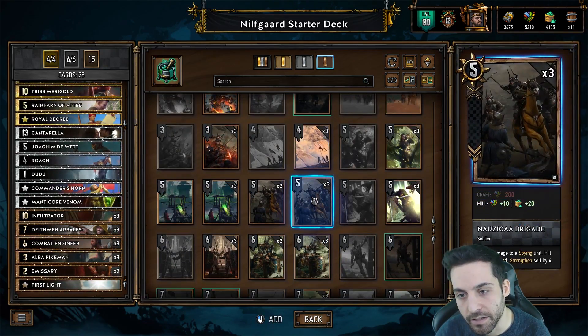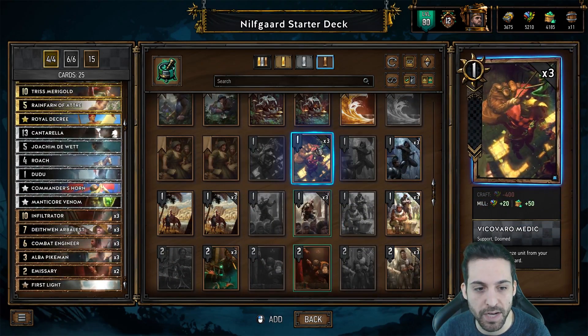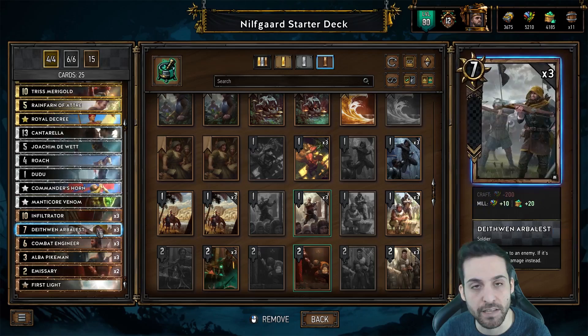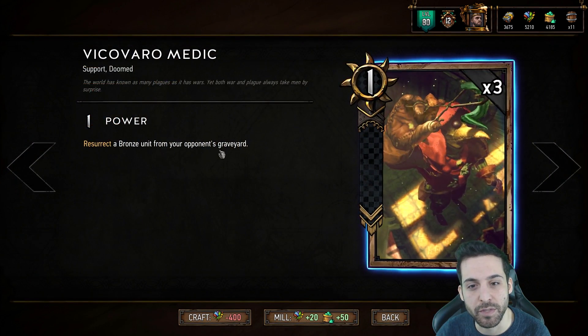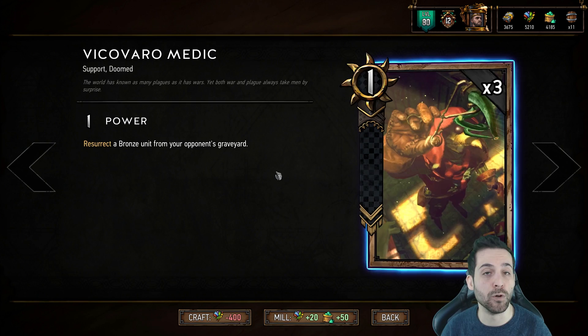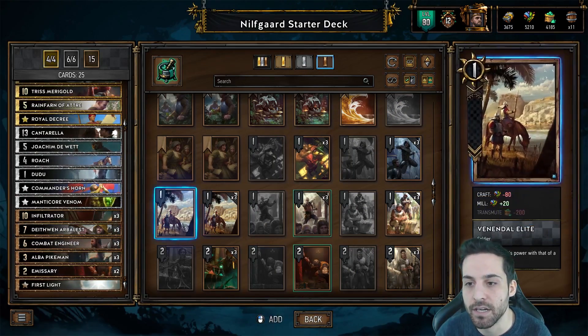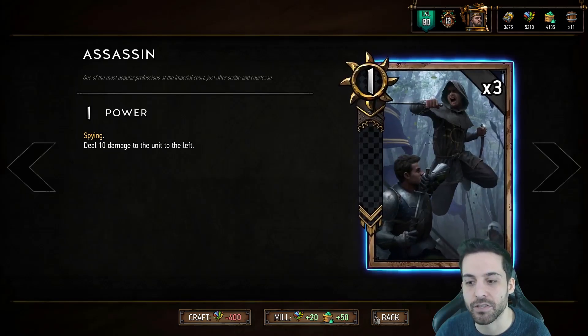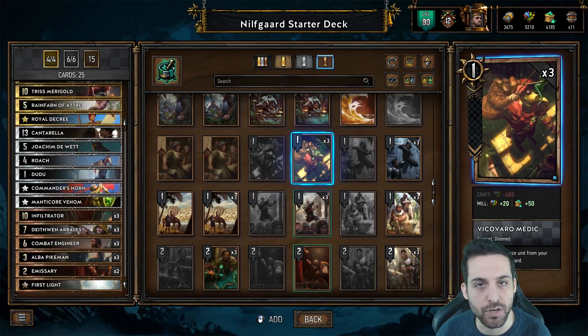As you progress further, you want to search for the likes of Nausicaa Brigade. Vick of Vremd should be your main replacement for the Deathwing Arbalest, as Vick enables you to resurrect a bronze unit from the opponent's graveyard — which most of the time will be an Emissary that you sent down there. Other options include Assassin, which is a good option for more control variants.